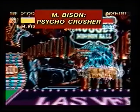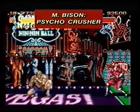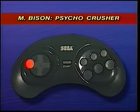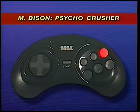M. Bison's Psycho Crusher gives his opponents a bad case of heartburn. The trick is to hold away from your opponent for two seconds, then press toward your opponent, then quickly press any punch button.